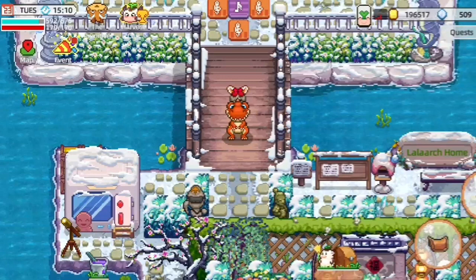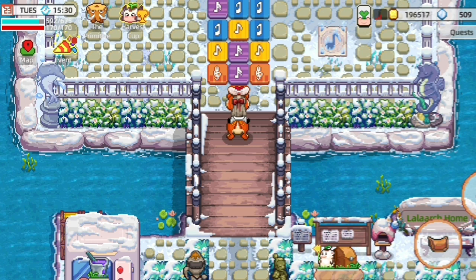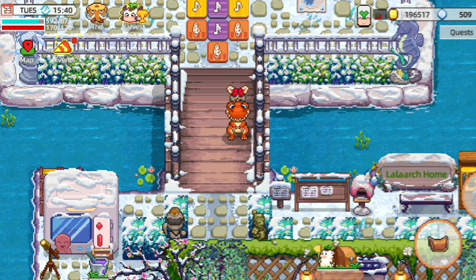Hello there, welcome back to my channel. In this video I'm going to give you tips on how to produce nectar in Harvest Town. There are four different types of nectar: wild nectar, golden root nectar, jasmine, and lavender nectar.